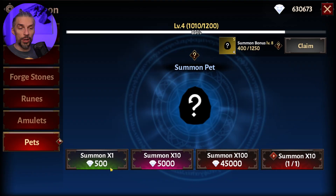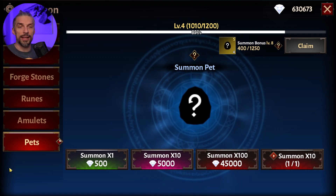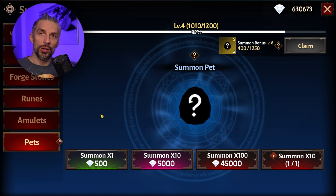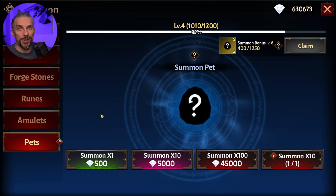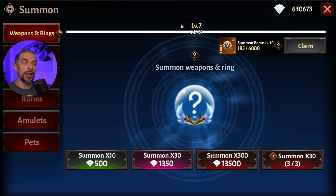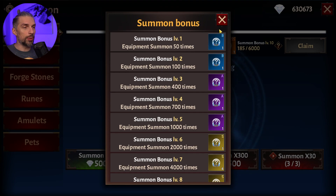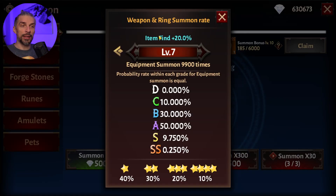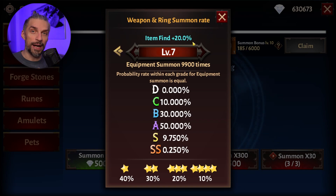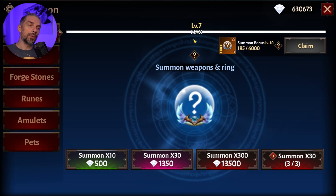Now, how do you spend diamonds? The best way — after all that — is summons, obviously. That's the main way to spend them. First, you want to summon weapons and rings before you reach level 7 at the top, not anywhere else. That will allow you to get 20 extra item find, which is really useful for your farming runs.